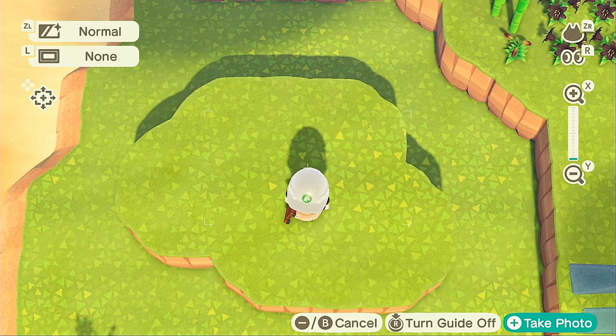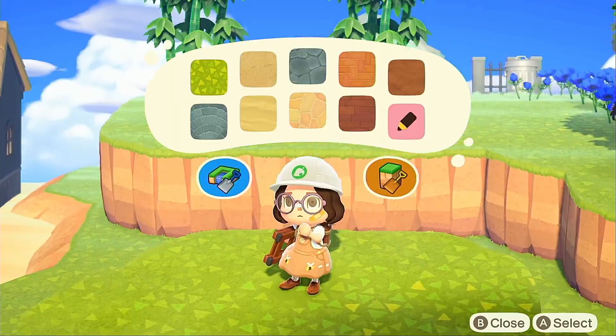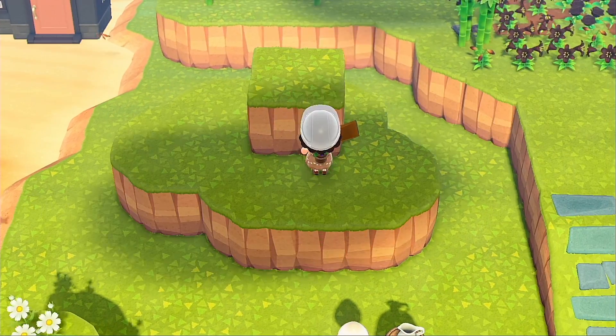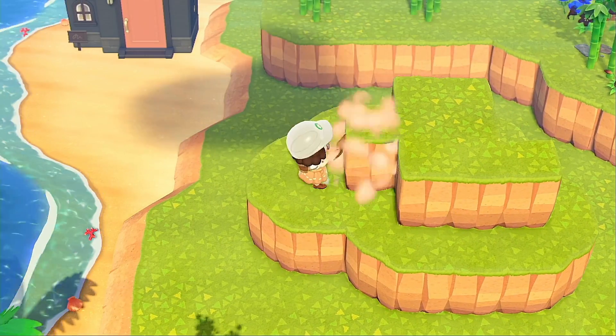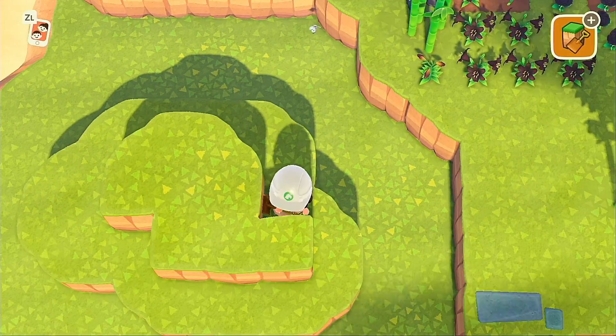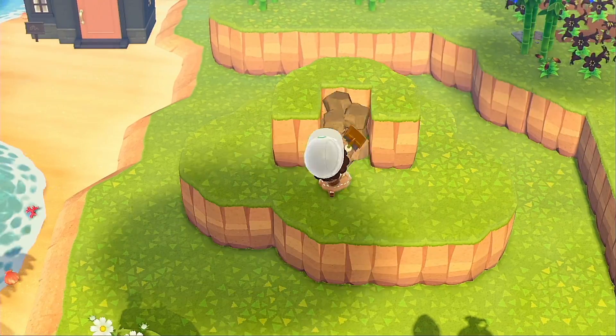As long as you round off the edges and make it a decent meaty shape, it usually turns out pretty good. Here I wanted a big base with just a little teeny area up top. So I built a lot of cliffs, made it random, rounded all the edges, and then went to build that top part.